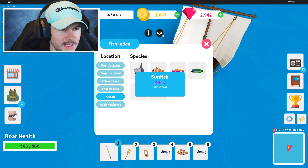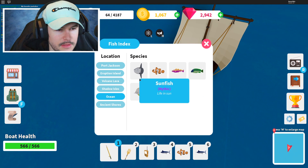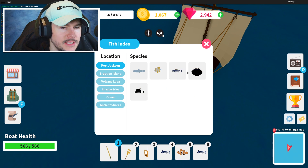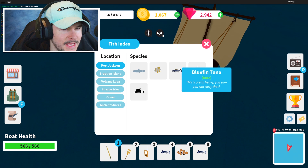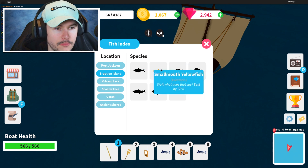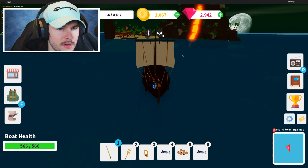These are mythic and legendary — I'm assuming mythic is the highest tier. Here's the sunfish right here. I thought it was a shark, but it's like some sort of weird two-finned looking thing. All of the ocean ones are captured — we got them all. There's still two we haven't found back over there, so I might go back just to get them, but they're not that rare and don't give as much XP. I think eruption island is going to be even better, so I kind of want to head over there.